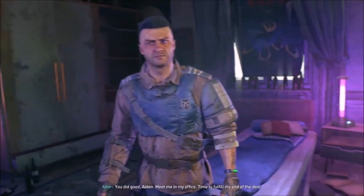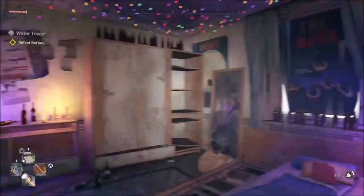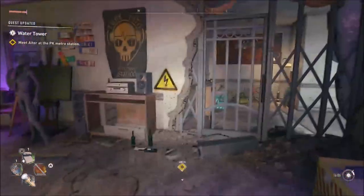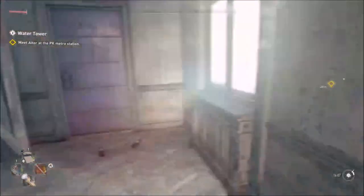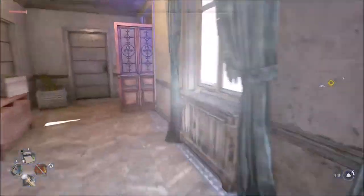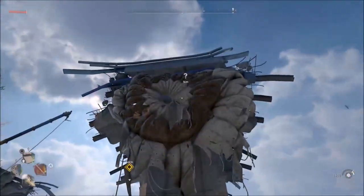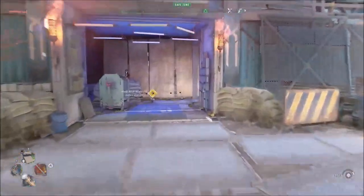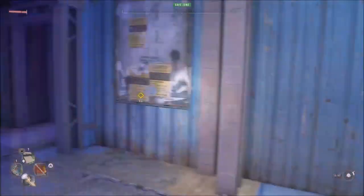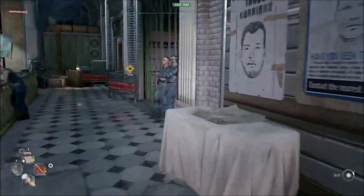'You did good, Aiden — meet me in my office, time to fulfill my end of the deal.' Alright, we did what he asked and now we're finally gonna get to the metro station. Let me fast travel there. Here we are at the metro station — we're gonna interrogate Barney and maybe then get our rite of passage to finally get down there once and for all.